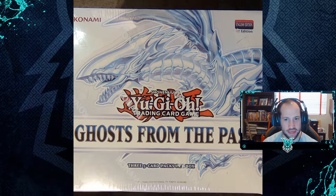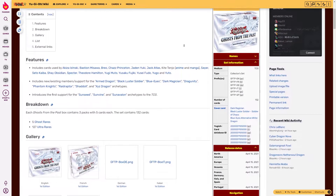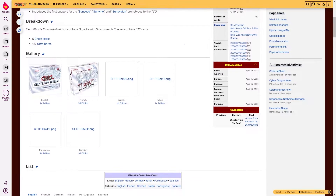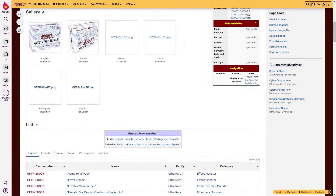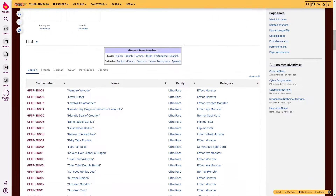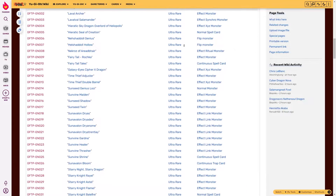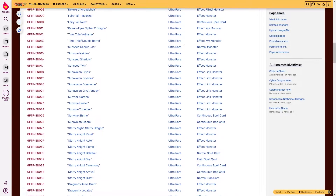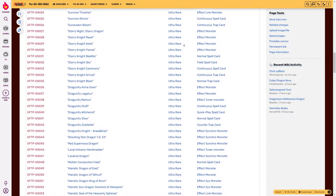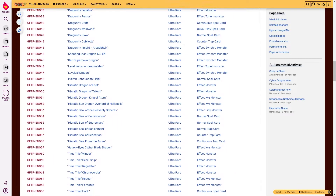We're quickly going to transition over to the card list and see what we could potentially pull today. This is Ghosts from the Past, originally released in North America April 16th, 2021. There is a new set coming this year in April called The Second Haunting. It includes cards from Akiza, Bastian Misawa, Breo, Chaz Princeton, Jaden Yuki, Jack Atlas, Kite Tenjo, Sayer, Seto Kaiba, Shay Obsidian, Specter, Theodore Hamilton, Yugi Moto, Yuya Sakaki, and Yusei Fudo, Yugo, and Yuto.